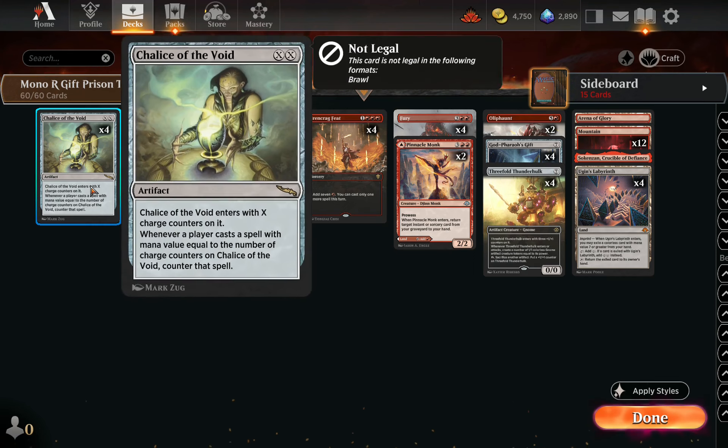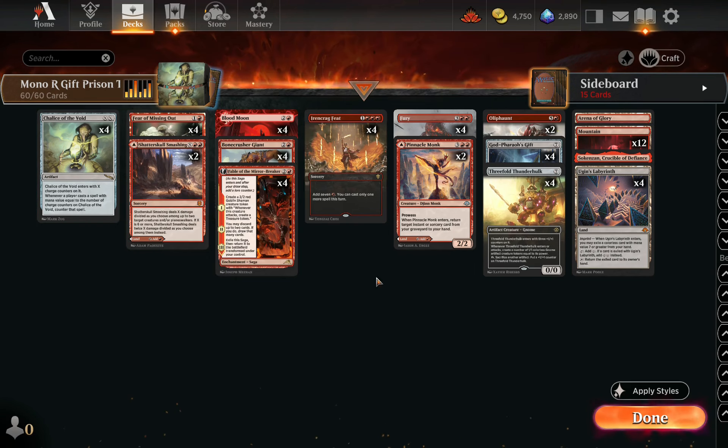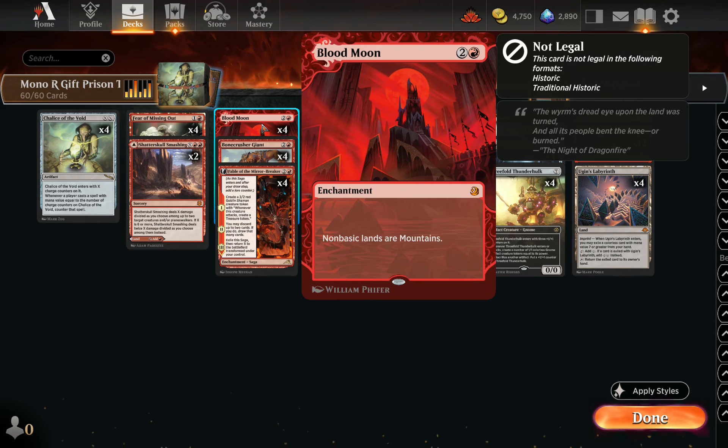The prison elements we're playing are Chalice of the Void, which on X equals 1 or sometimes even X equals 2, locks out a ton of decks in this format because everyone's trying to be lean and efficient. Our other prison piece is Blood Moon, and each of these cards can end games by themselves — if the opponent's not prepared, Blood Moon can shut down their mana base.